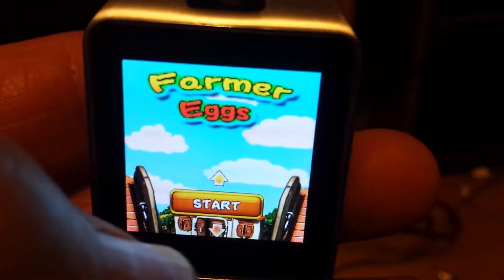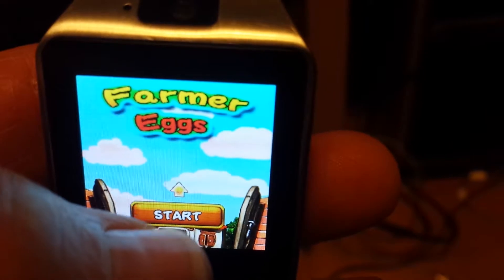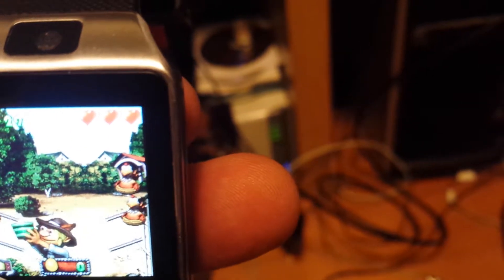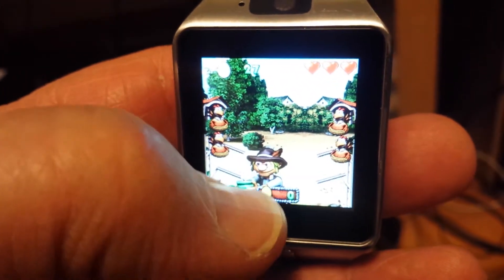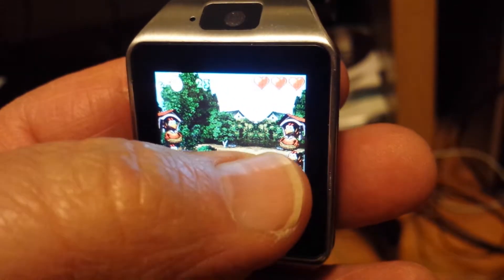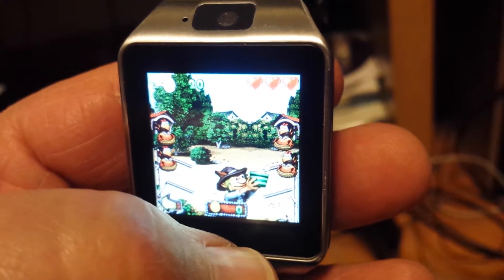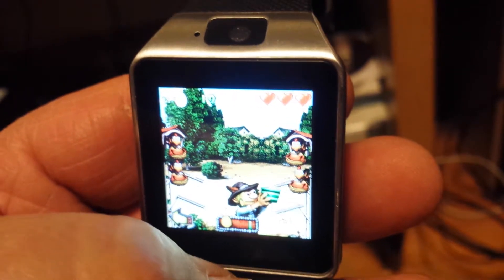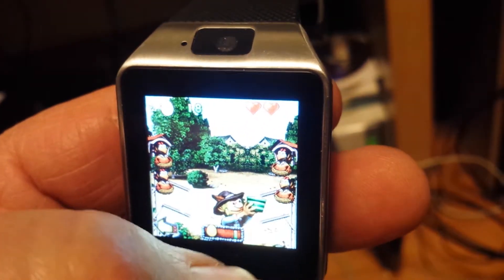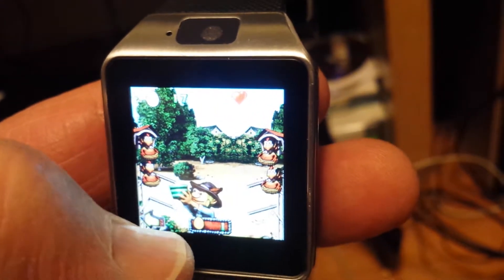This is an $18 watch — you can get it for $12 now. I was just tickled pink that the game store works. And I'm playing a game on an $18 knockoff smartwatch. You do have to be connected — you can't just take this out somewhere and use it. It has to be on 2G, or insert a valid SIM. Anyway, I'm losing quickly this way.